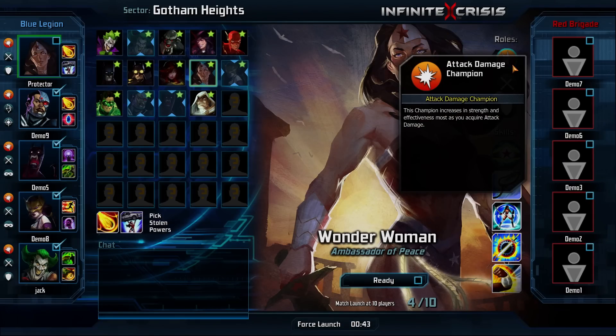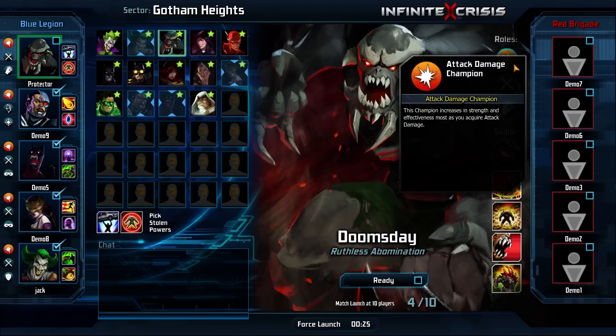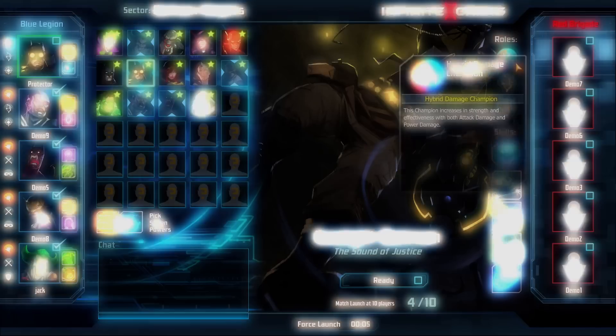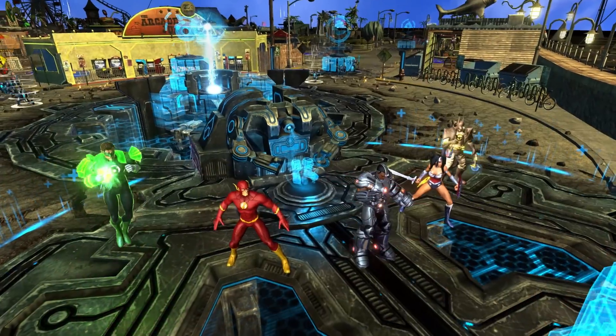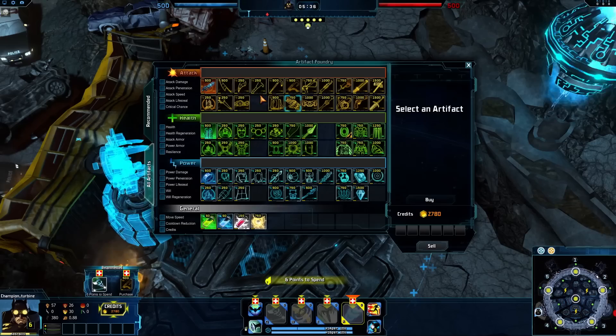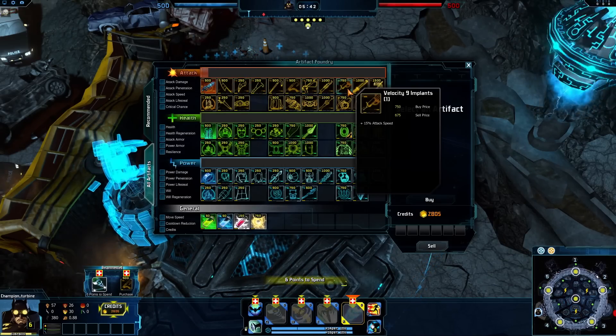There are two Damage Types: Attack and Power. Most Champions fight solely with one Damage Type, but certain Champions, like Gaslight Batman, are hybrid with skills in both kinds of damage. A good mix of Damage Types makes a team more difficult to defend against. Understanding Champion Rolls and Damage Types is essential to successful Artifact Assembling.